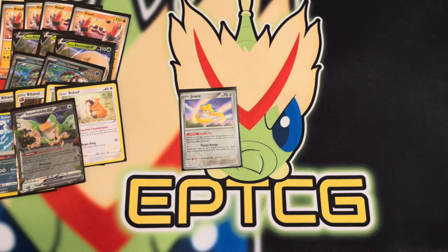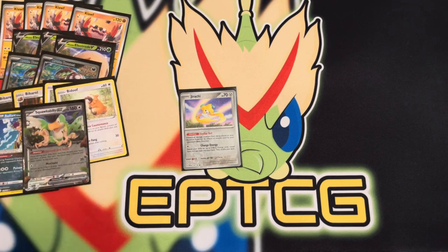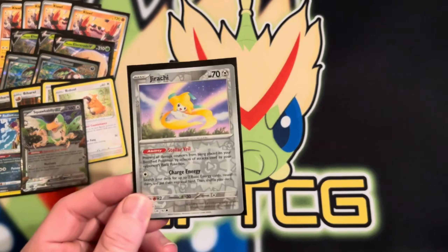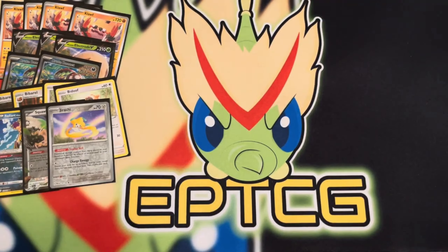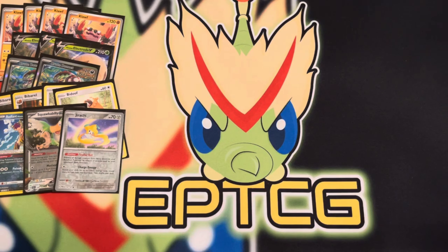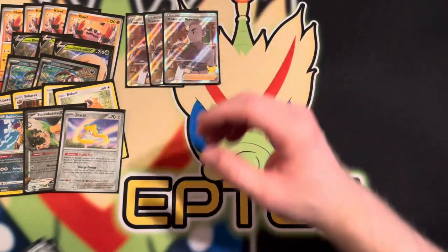I decided to add in Jirachi over Manaphy. I wasn't necessarily worried about Greninja or Scream Tail, because if I had Booster Energy Capsule my Brute Bonnet is going to be a little beefy. But I figured Sableye and damage counter Pokémon like that would absolutely tear me up. It's kind of a personal choice — I just wasn't that worried about bench damage, but facing a Lost Zone deck I wanted to try to slow them down a little bit.